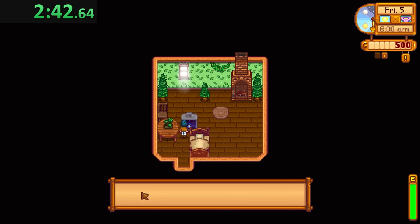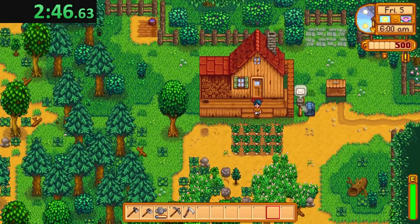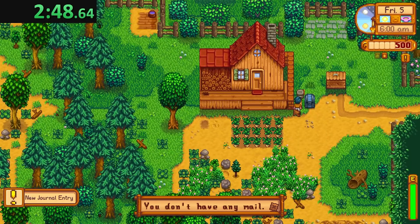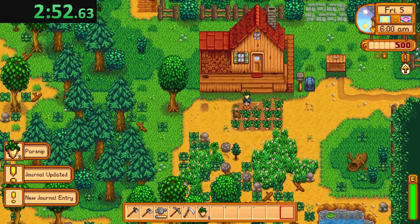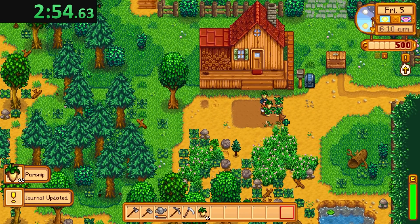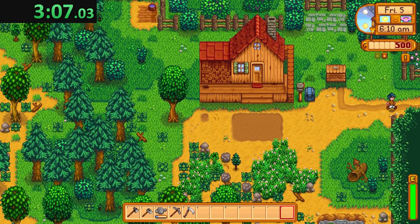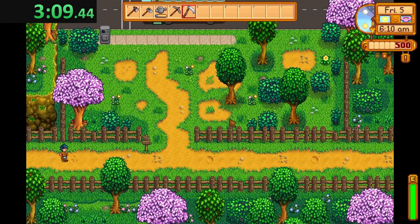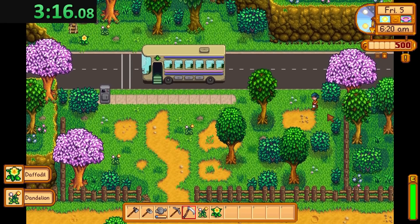Now we're going to start checking luck because the next time we get a star drop day, we're going on the mines. We're going to try to hit floor 20 as fast as we can, because we want the ghost fish which is caught on floor 20. I know it's technically possible to get at the cart but I don't want to risk that. Oh, I was supposed to buy 10 potato seeds on the first - we improvise. We're going to go down to the beach, but first I need spring foraging and energy for the mines too.